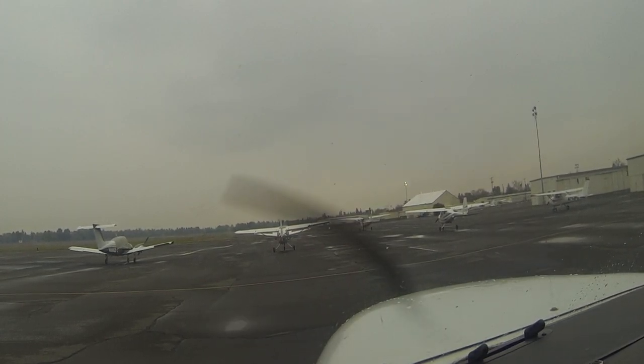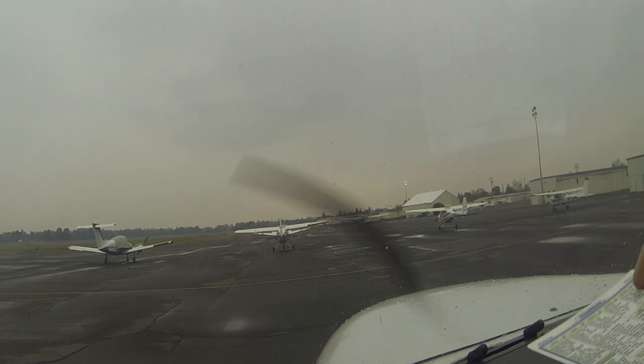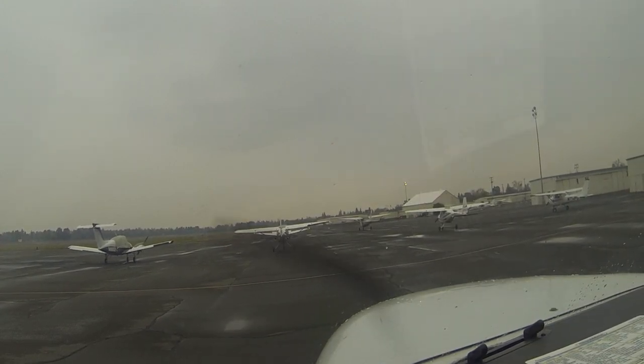1-8-2-7 Zulu Observation. Wind variable at 4. Visibility 5, haze. Ceiling 2,900 overcast. Temperature 1-0, dew point 7. Altimeter 3-0-3-2. ILS Runway 2 approach in use. Circle to land and depart Runway 2-0.